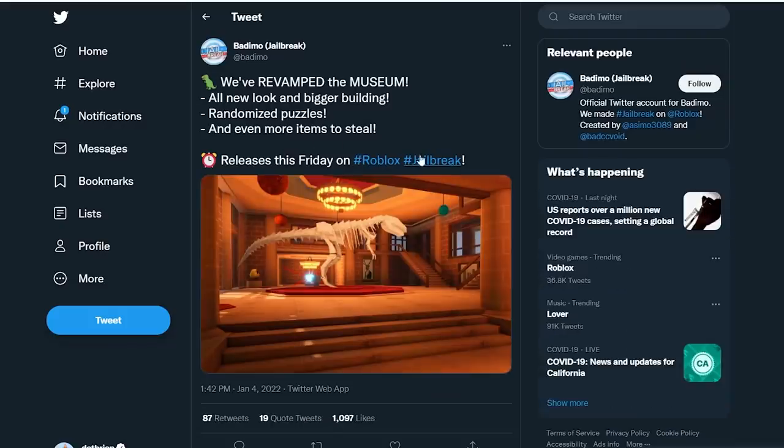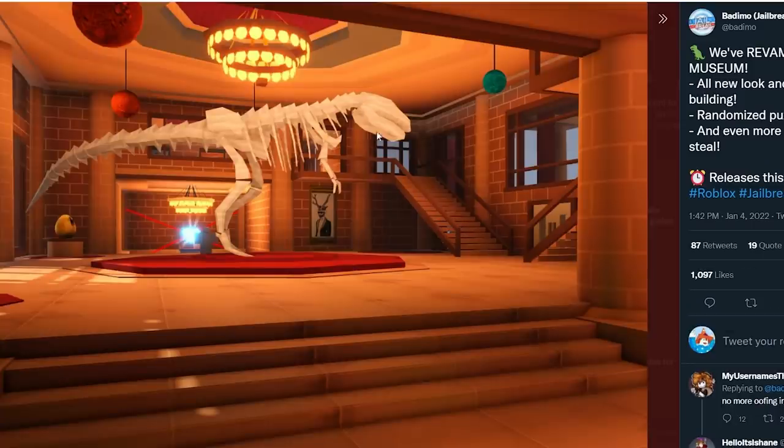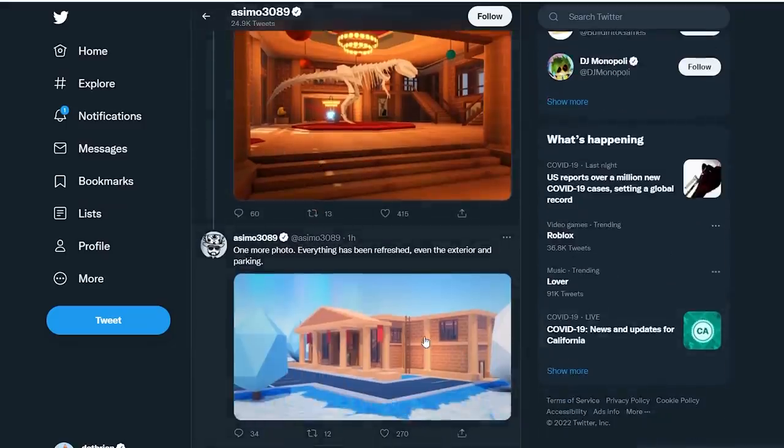If you take a look, the interior is completely different. There's a chandelier on top, the planets are different, it's more spaced out and open. There's what looks like a gem back there that wasn't there before. There's an egg and more stuff to rob. There's an upstairs and another level going all the way up. There also appear to be steps going down, so there might even be a basement.